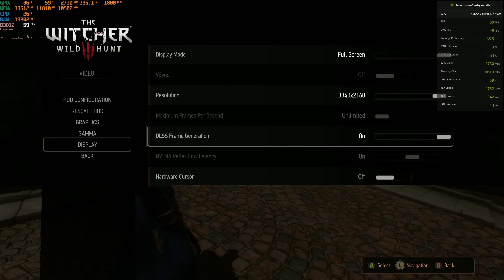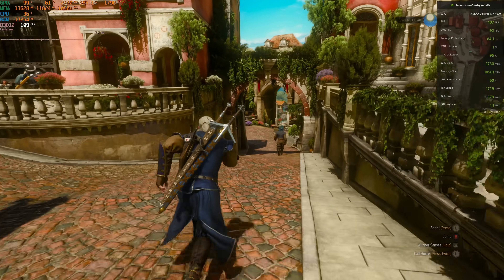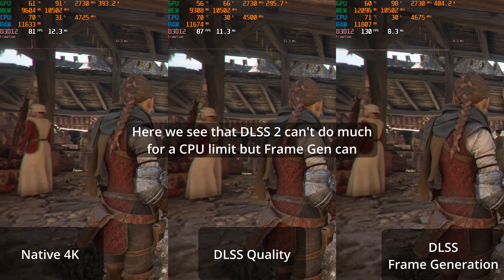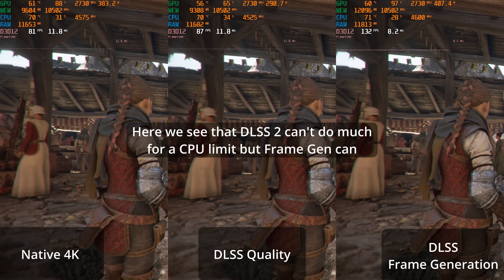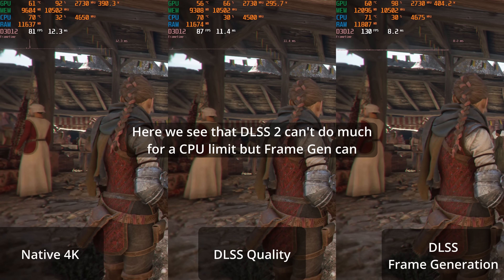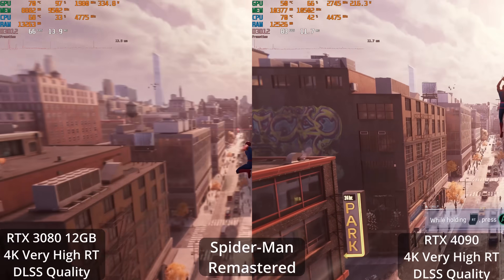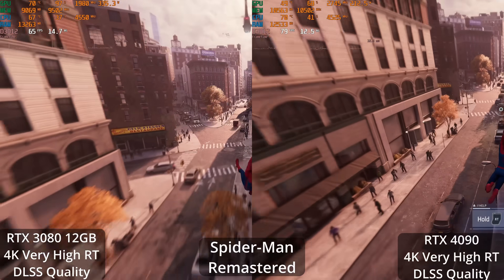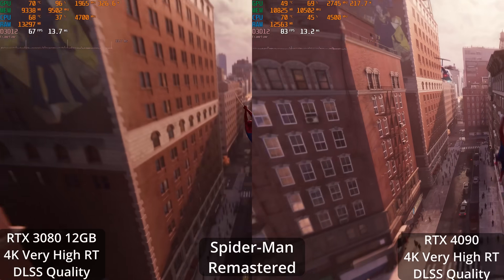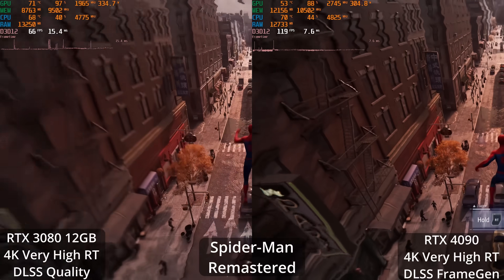Flipping on the frame generation button almost doubles the frame rate. As long as it looks good and you're playing a single-player game where latency isn't a big deal, it's fantastic — it solves that problem. Callisto Protocol has the same issue: with ray tracing enabled you can become severely CPU limited, with GPU utilization dropping way below 100% because it's waiting on the CPU, and the CPU just can't keep up. If I could flip the frame generation button, I could basically double my frame rate in that situation, which would really help with motion fluidity.